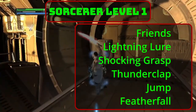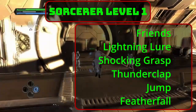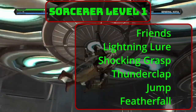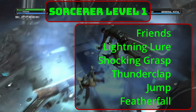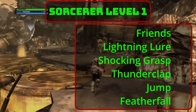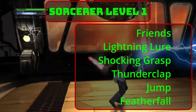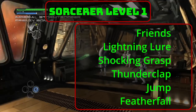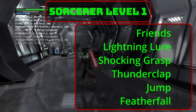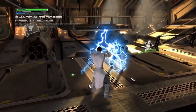Shocking Grasp lets you electrocute someone you can touch. Making a melee spell attack, the target takes 1d8 lightning damage and can't take reactions till the start of their next turn. This attack has advantage if they're wearing metal, and you will eventually upgrade this to 4d8 lightning damage. Thunderclap releases a shockwave from you, hitting everyone next to you and forcing a Con save; on a failure, they take 1d6 thunder damage — upgrading to 4d6 over time. Jump triples your jump distance for 1 minute. Feather Fall stops all fall damage, no matter the height, on up to 5 creatures.